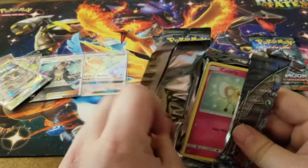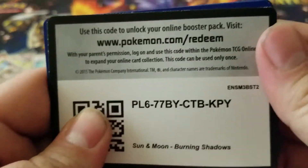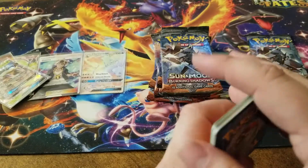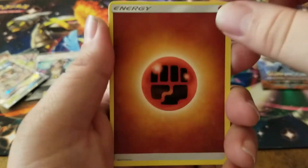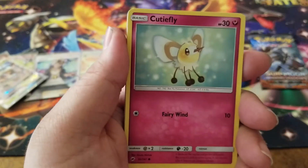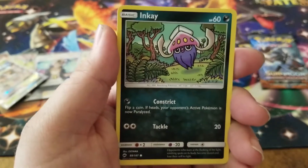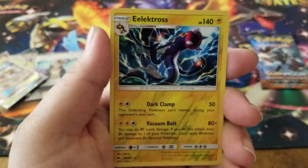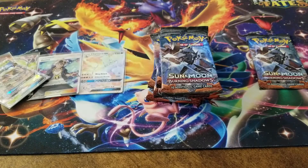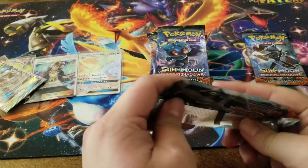Let's see if we can get one of those full gold energies - that would be really cool. We have a fighting energy, Dusclops, a Knot Towel, Simisage, Cutiefly, Tynamo, Duskull, Inkay, Stufful, and an Electross reverse holo, and an Electivire for the rare.